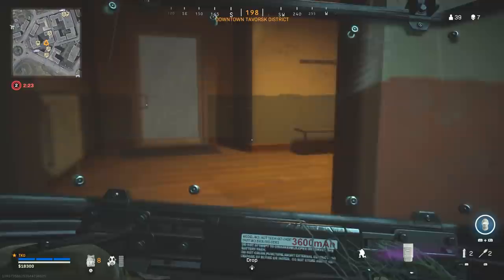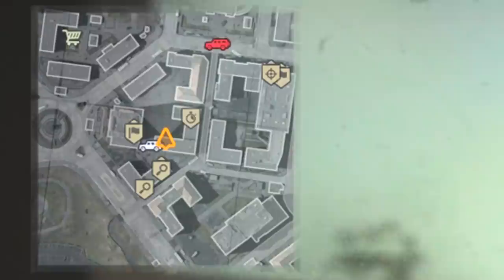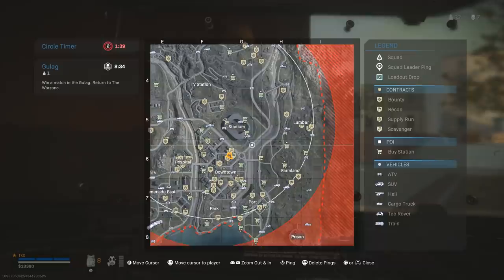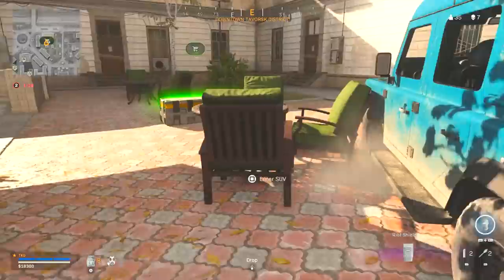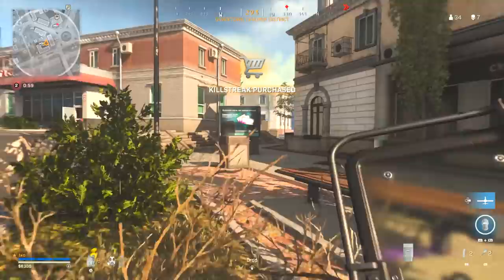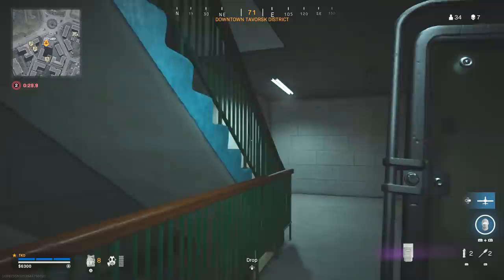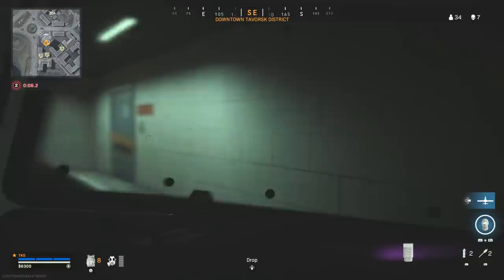I wonder if that's the guy we killed beforehand just going back for his loadout. That guy's dipping off — I don't know where he's going. No bounties at ground level, let's just hit that buy station. Self-res, UAV, and we'll get a spare. This dude's going to this building here, let's go for him. Oh, he's going to ascend, isn't he? Yeah, he's ascending. Oh, he bought himself a loadout. We're climbing up the stairs — we're not ascending. Ascending would just be straight-up stupid to do right there.